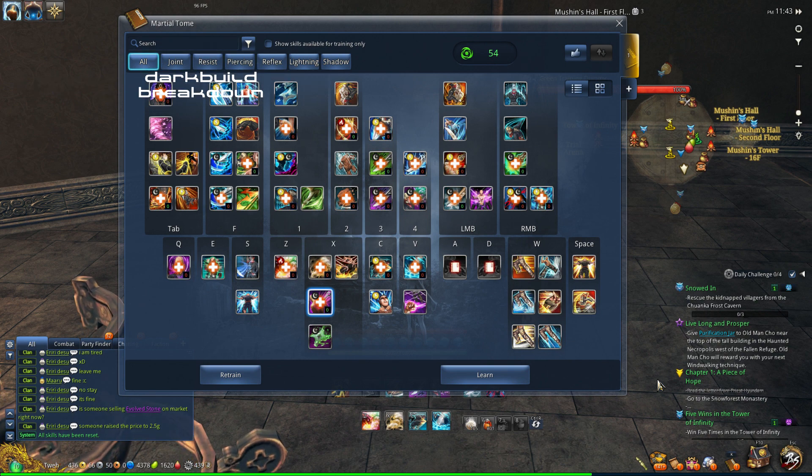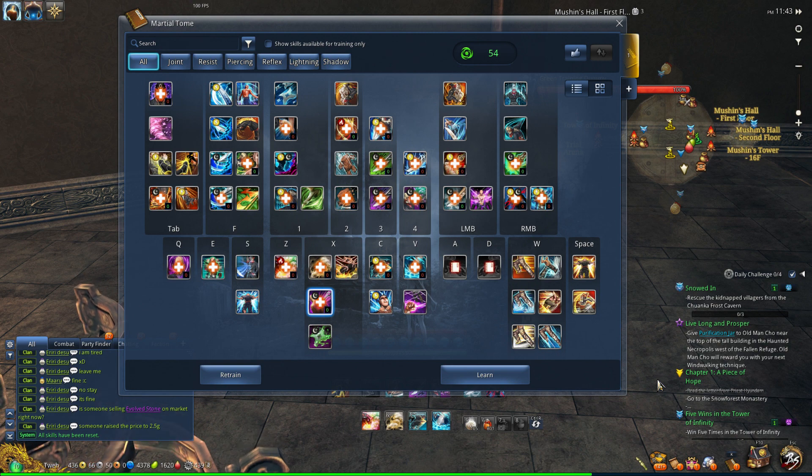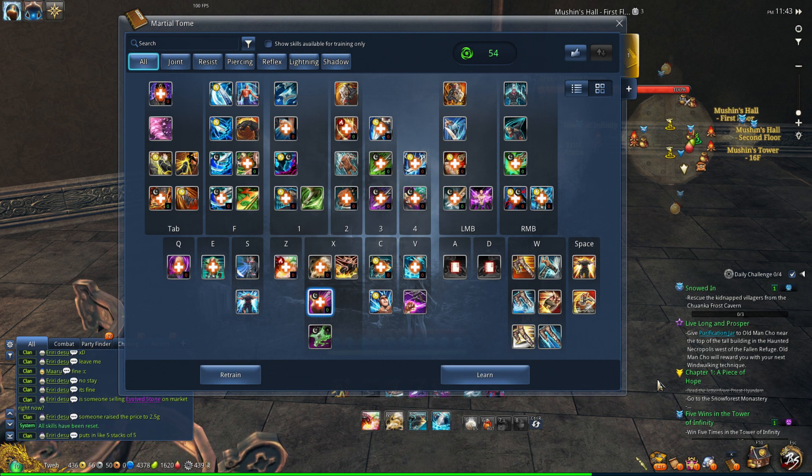Hey, what is up guys, it is Jabortuwa here and this will be a video of the skill builds on Hongmoon level 10 of Assassin on the newest patch. I'm going to be doing this from scratch so there will be some errors here and there, but I'm going to show you guys priorities on what to get and what kind of build, covering both lightning and dark, and even the PvP build.